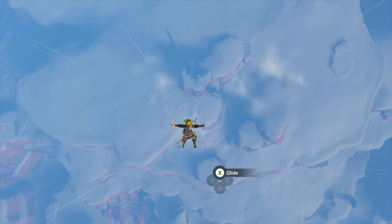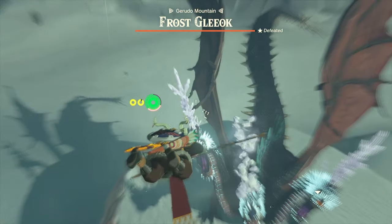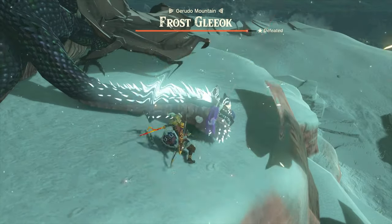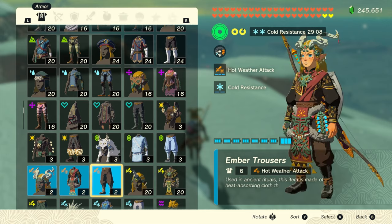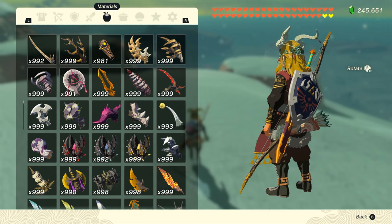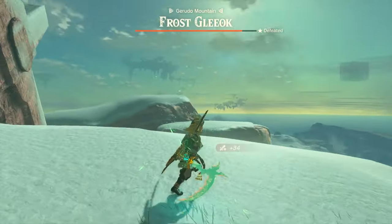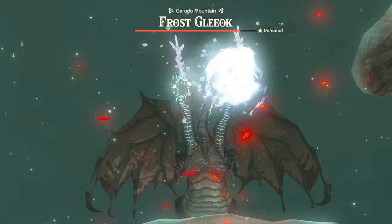The final thing I want to do for today's video is fight a Frost Gliok with the sword. It should deal extra damage because it does flame damage. It doesn't look like it's dealing that much right now without anything fused, so let me fuse something. I'll go with a Silver Lizalfos Horn - this is probably one of my favorite fusible items because it makes your weapons look like a scythe.